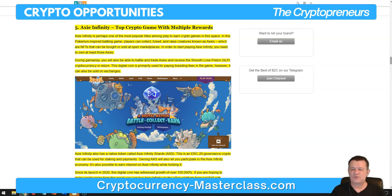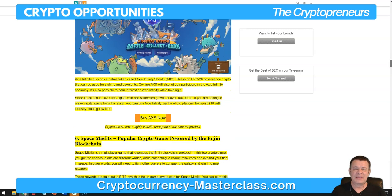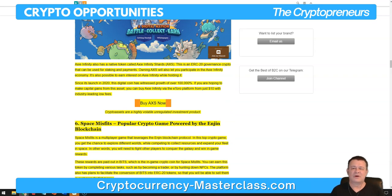SLP is primarily used for paying breeding fees in the game, but it can also be sold on exchanges. Axie Infinity also has a native token called Axie Infinity Shards, or AXS, an ERC-20 governance crypto that can be used for staking and payments. Owning AXS also lets you participate in the Axie Infinity economy and earn interest while holding it. Since its launch in 2020, this digital coin has witnessed growth of over 100,000%.